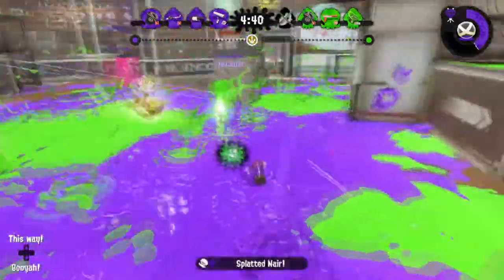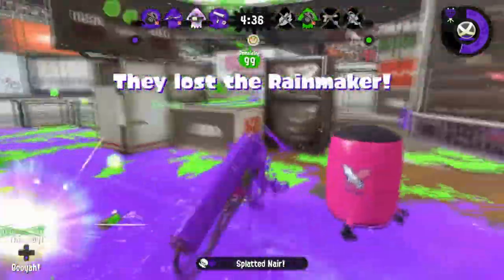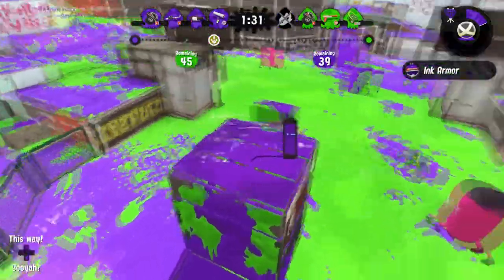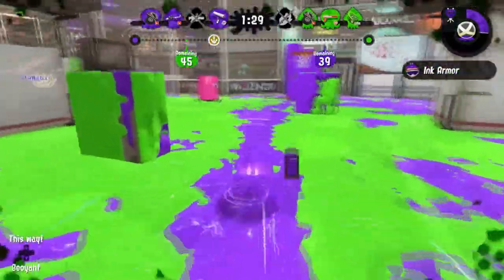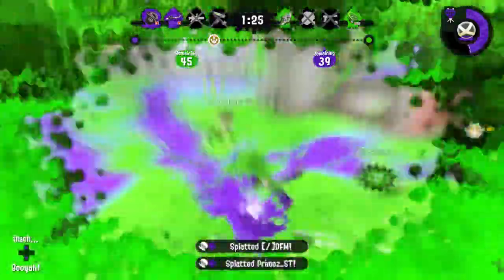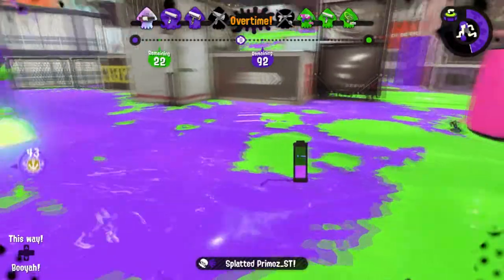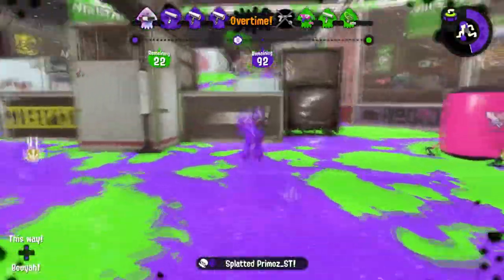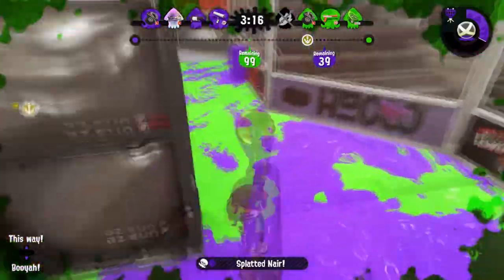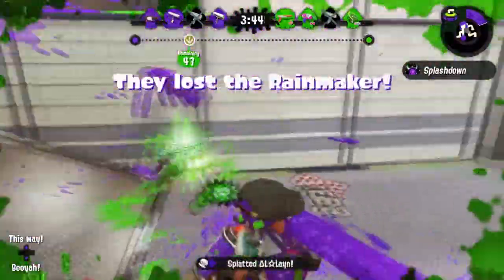Moving on to another weapon class, that being rollers — there are a few kits I want to briefly discuss. The crack-on splat roller has baller, a great aggressive special, but sadly has beacons as a sub. I think torpedoes would be a good fit for this weapon, to help track opponents and deal damage when approaching. The vanilla roller has curling bomb and splashdown, which is good for movement, but splashdown does hold the weapon back. I think burst bomb launcher could be a good pick, as it applies a lot of pressure but wouldn't be too powerful with a one-shot weapon.